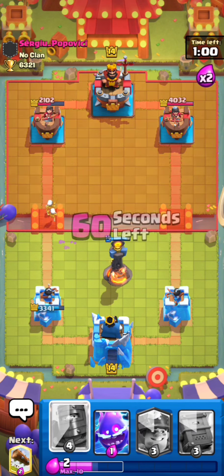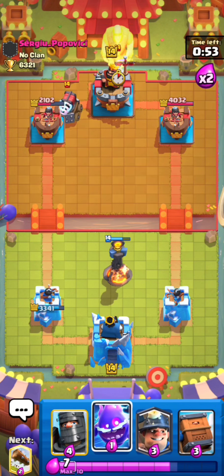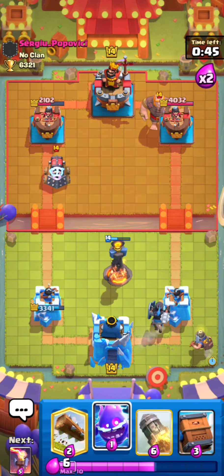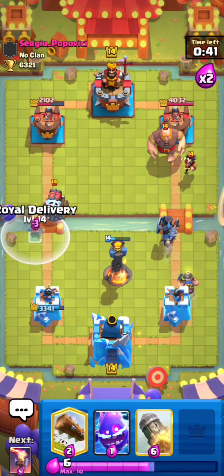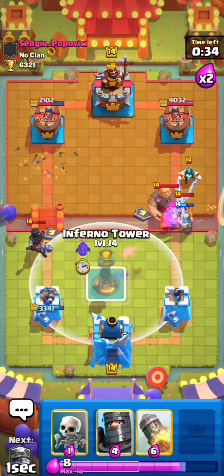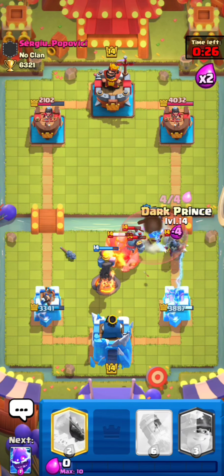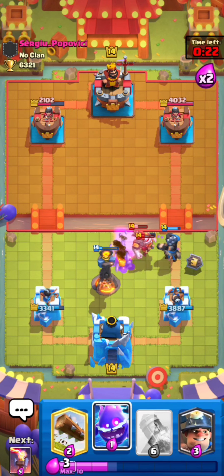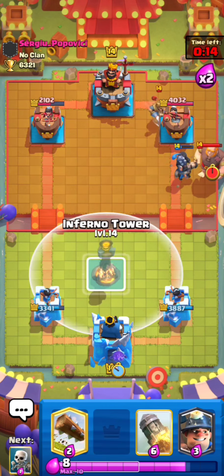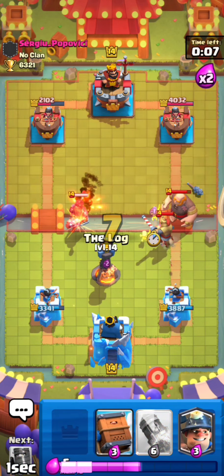I thought he was gonna go giant in front of that, so that could have been a bad play, but I don't think we can really get punished especially with our quick cycle. Miner here — I don't really want to go miner on his tower just yet. I think we can delivery this as well — actually a perfect defense. Inferno tower low for his giant, kite everything towards the middle, then delivery again and dark prince as well. Inferno tower managed to help out there — let's go inferno tower again.